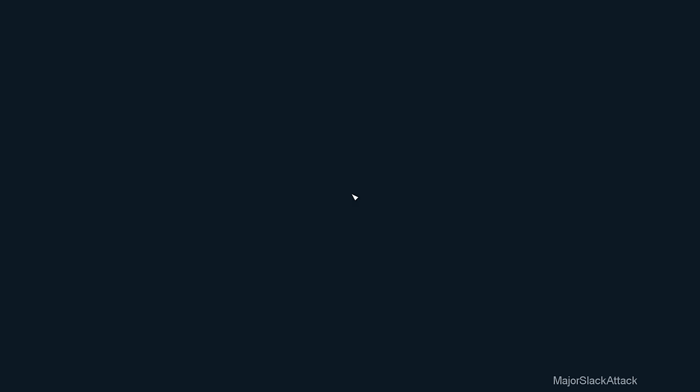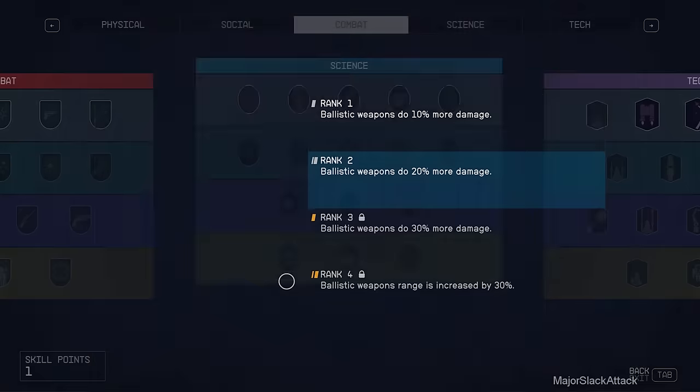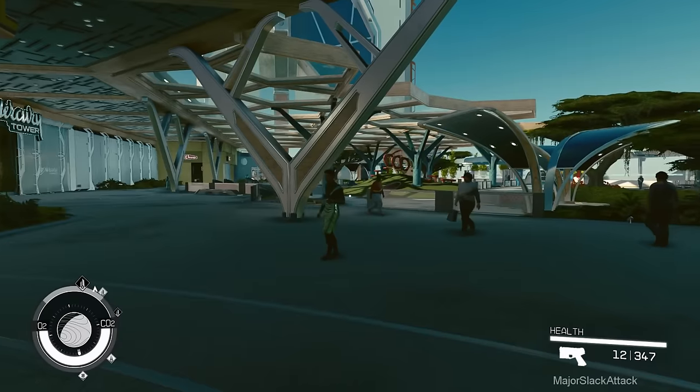We have leveled up. Let's put a point into Ballistics 2 since we completed this challenge. Set up a new challenge: kill 50 enemies with a ballistic weapon. And finally, let's go to Aquila and sell those books - make 8,000 credits right back. Which is why I was so spendy with buying some ammo.